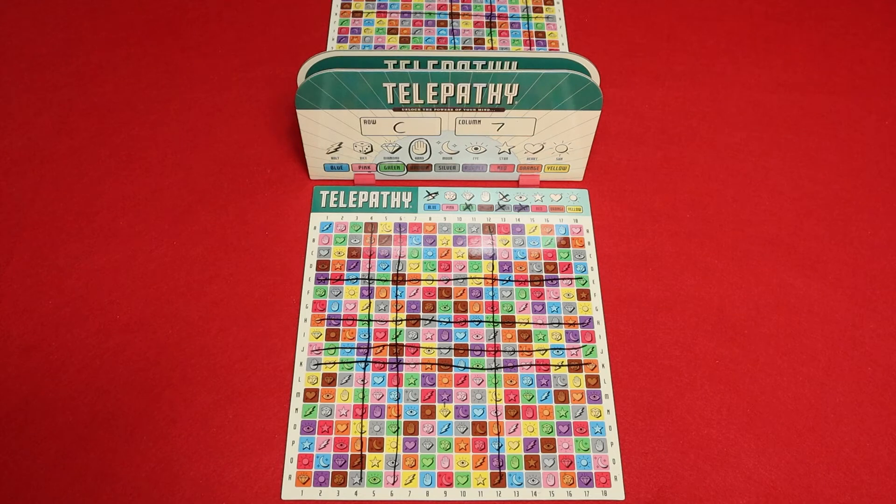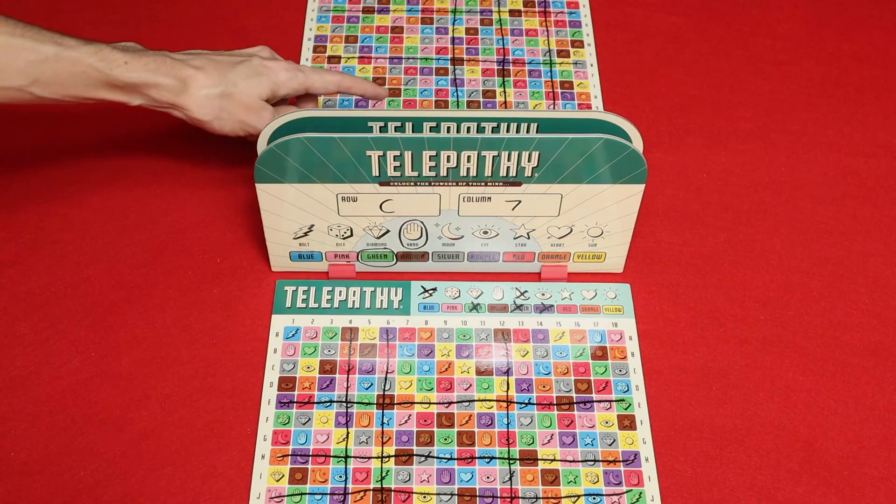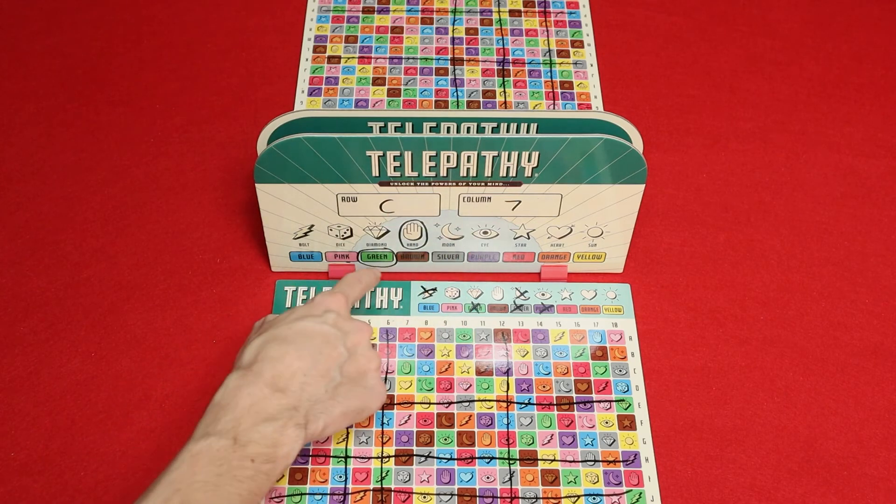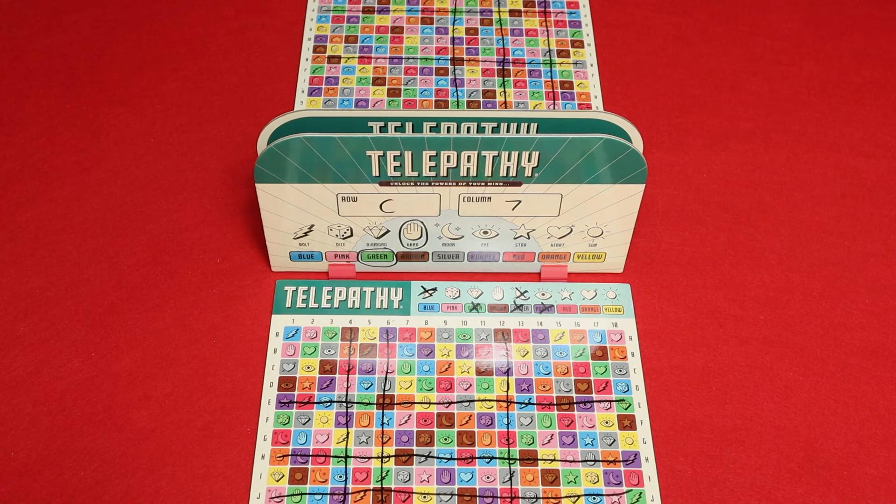Now I'll go over winning the game. You cannot win by accident. If you guess your opponent's secret square, your opponent just responds yes as normal — they cannot indicate that you guessed the correct square. For example, if the other player guesses my secret square exactly, which is C7 green hand, I just say yes and nothing else.